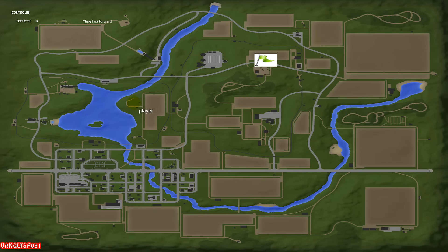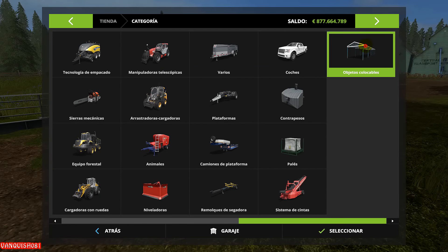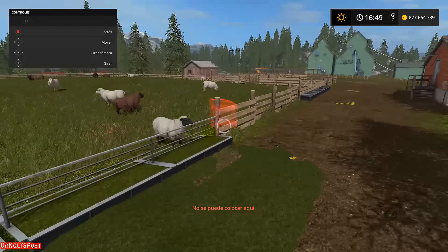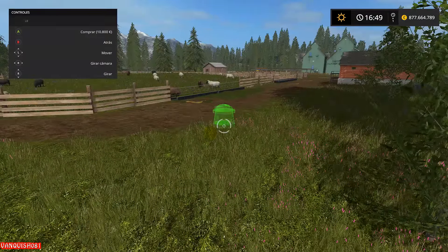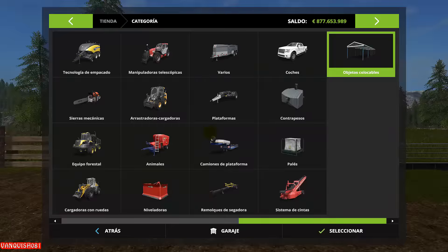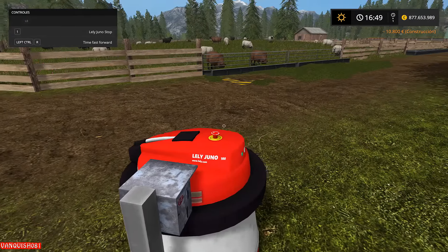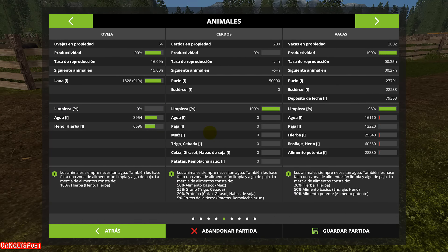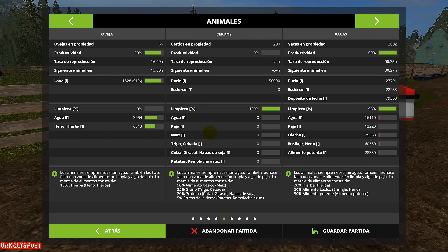Para la OVEJA supongo que también servirá. Las ovejas están por aquí. El precio ahora mismo... mira, esta sí tiene. Vamos a comprar uno aquí, a ver si podemos ponerlo por aquí cerca. Uno, stop. Ahora arrancará solo, ahí va. Las ovejas tienen la limpieza hasta cero, está todo sucio de heno y hierba — tienen 6,6 y 9,6. Ahí se ve moviéndose 6,700. Funciona, vale.